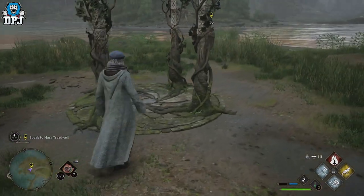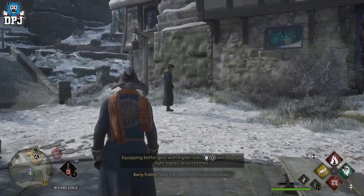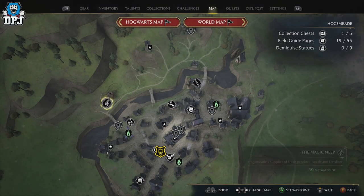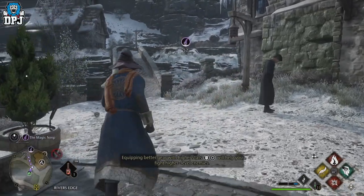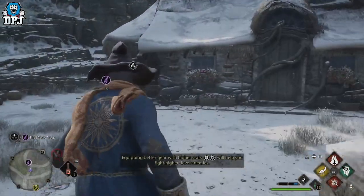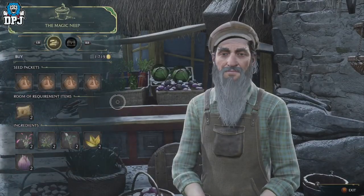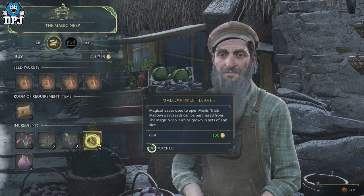To make it easier on yourself, the requirement for the Merlin Trials is Mallow Sweet Leaves, and you're going to need these for every trial if you want to expand your inventory space. The best way to get these, in my opinion, is 100% growing your own. If you have 200 spare galleons, come to Hogsmeade and find this vendor — she will sell you the seeds for 200 galleons.